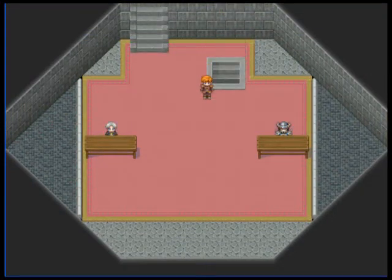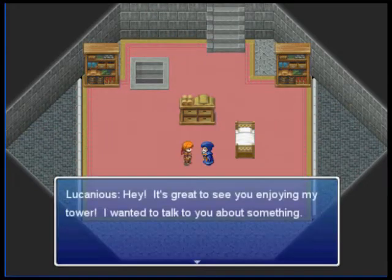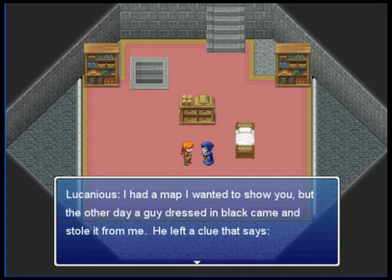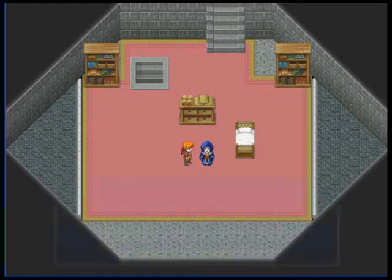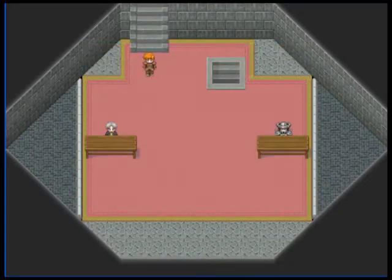Anyway, oh great, more distractions. We'll see that later. We gotta really start this quest. A guy dressed in black came and stole his map. The map is mine. This shows where I've hidden it. You'll never find it. So if you look at all the blue letters, it says: 'The mine is where I've hidden it.' Very obvious. I'm gonna go to the mine. That's a lot of walking, so I'll cut the video.